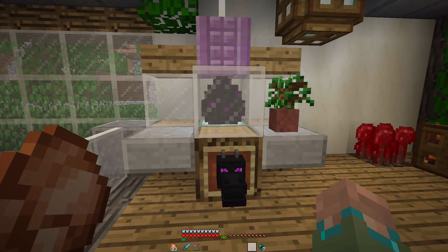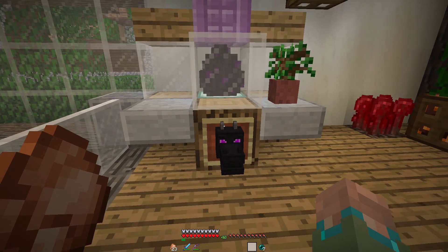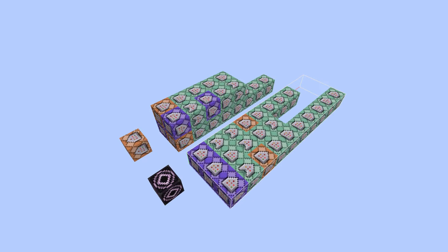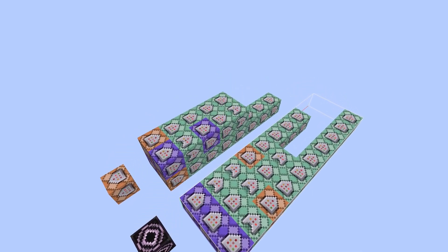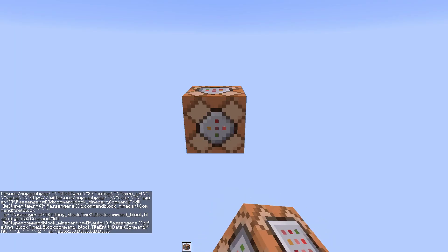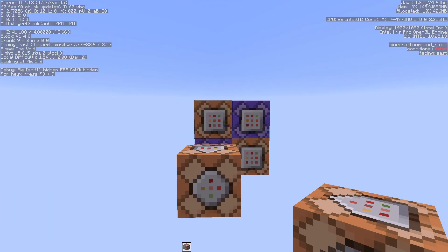A list of all compatible Minecraft versions can be found in the description below for this module. The module can be installed in one of two ways, both requiring it to be installed in the spawn chunks of your world. The first and most direct way is using the one-click command linked in the description — simply paste the command into an impulse command block and set it to always active. The module will then generate in the positive X and Z directions.